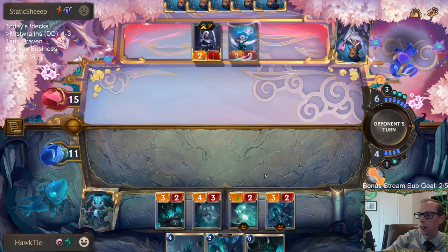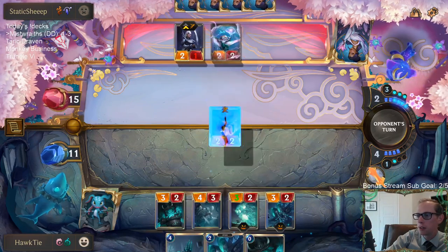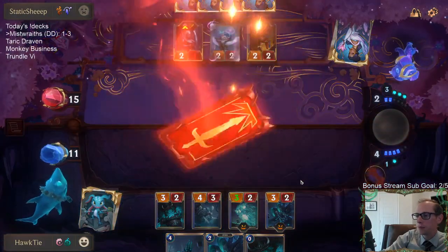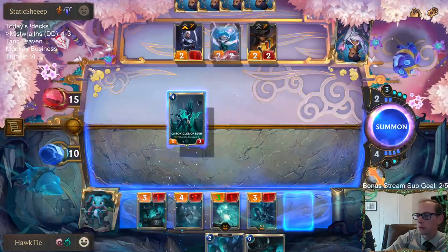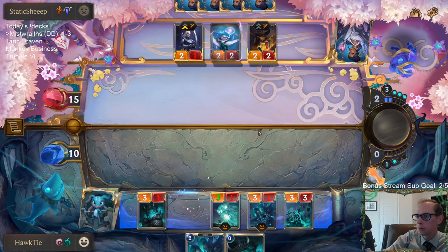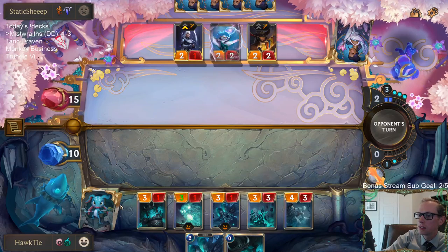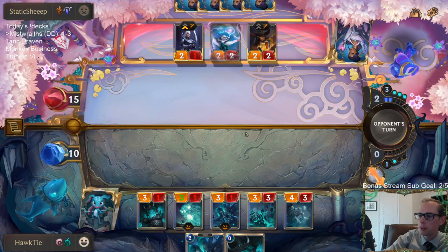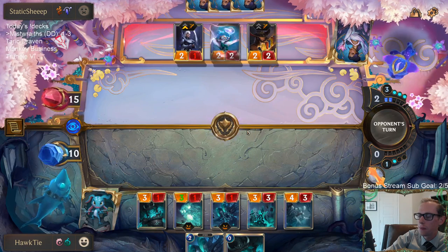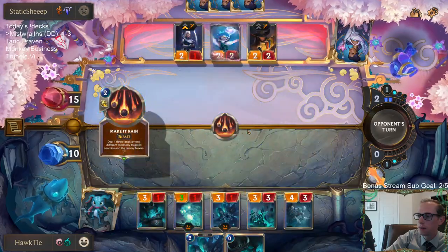If I could just draw like a Mistwraith, I could triple spell here with Arachnoid Horror, Arachnoid Horror, Mistwraith and just get all these Fearsomes in play. Oh wow, we missed our allegiance — we have Zed on top. Yuck. Ouch.